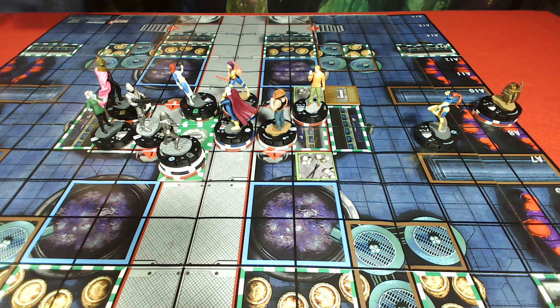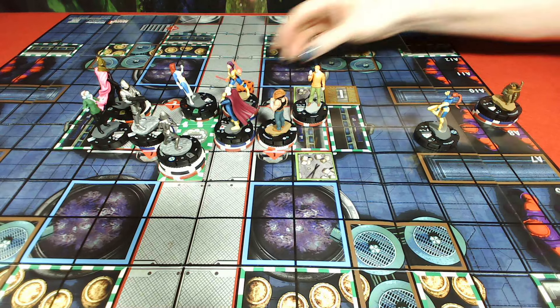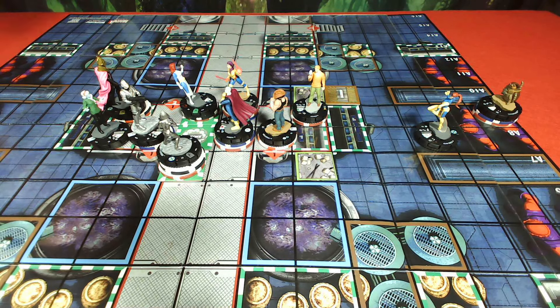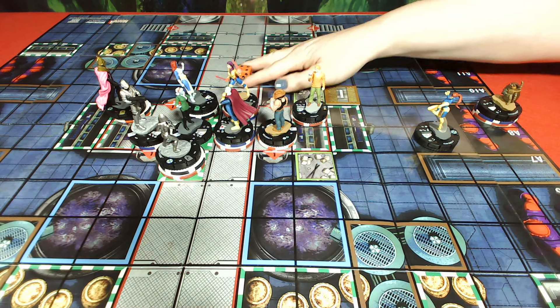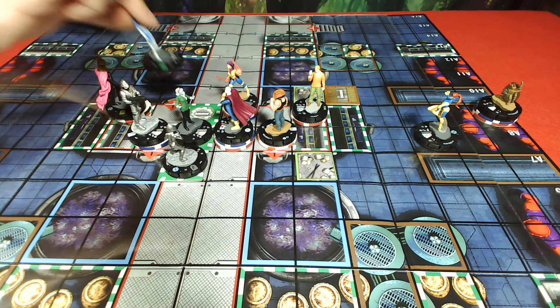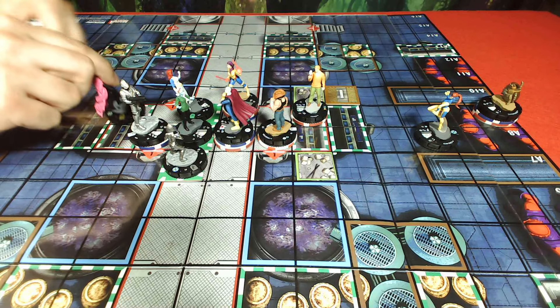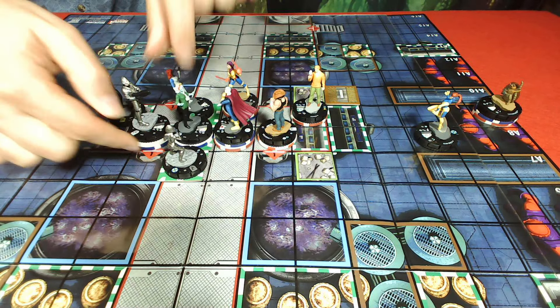Copycat is going to sidestep back in and target Morph. Shape Change says can't target — that's a four. That is crazy. Lilandra clears, Mystique clears. I'm going to take Brotherhood with Shape Change. Professor X clears. That's my turn. I'll need to put a token on Copycat. All right — Wolverine rolls his free die, gets a four, granting him Regeneration as free. He heals one, because that's as high as he can go.